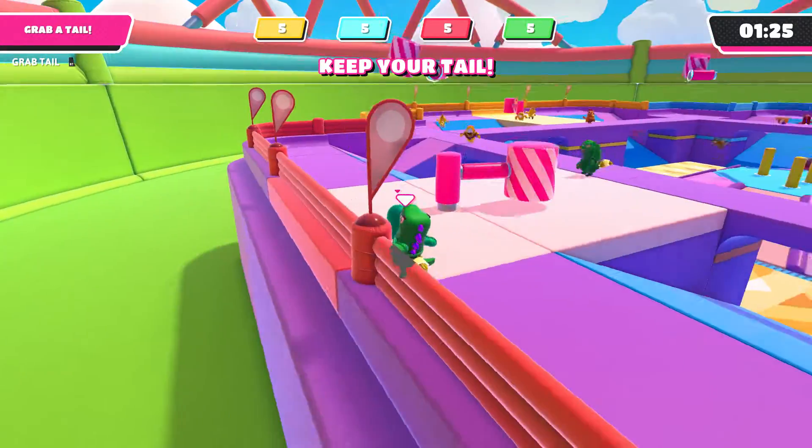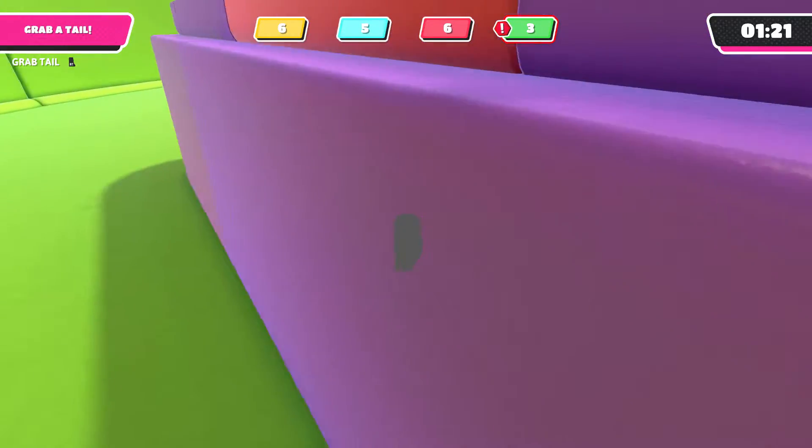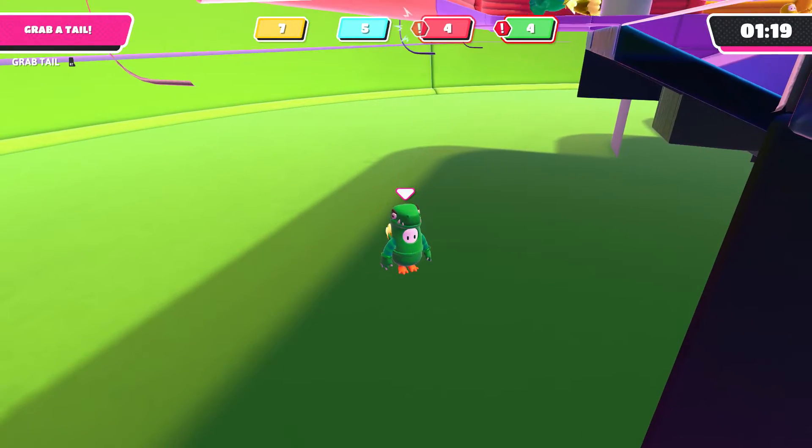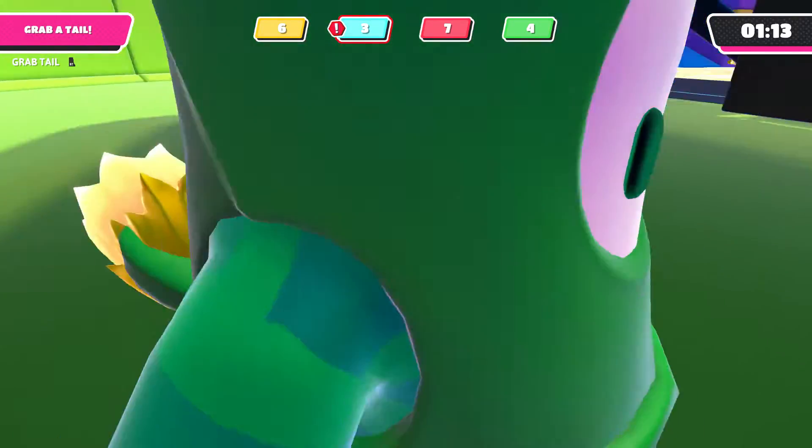Now let's go up towards the hammer — try the height. Et voila! You are completely unreachable for your opponents. And now you can chill around for a couple of minutes and hope your team gets the other tails, and you're up for the win.